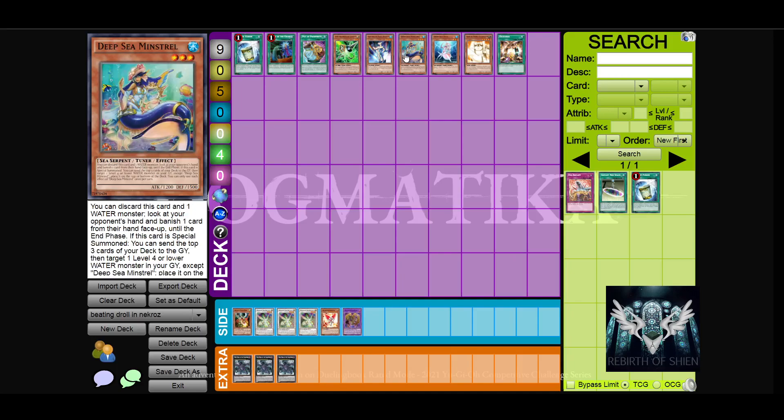Then there's Deepsea Minstrel. Because all your Necroz cards are water monsters, playing Minstrel is pretty effective to deal with almost any hand trap in their hand — actually, every hand trap they have except for Dimension Shifter. This will help you play through hand traps, but this card is really bad when your hand is bad.